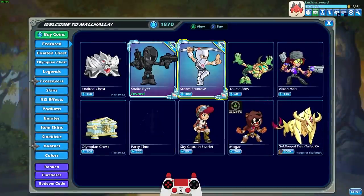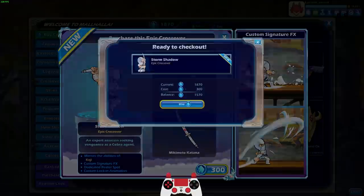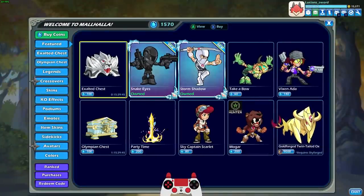And then we also have Storm Shadow. This one is a Koji crossover, which I was kind of surprised because Koji already has like multiple epic skins. We have Shinsekai Koji and also Michonne from The Walking Dead, so Koji gets a lot of love on skins, but that's okay. Koji is a good legend — got a bow and sword, and also with some unique signature graphics. Let's go ahead and get Storm Shadow.